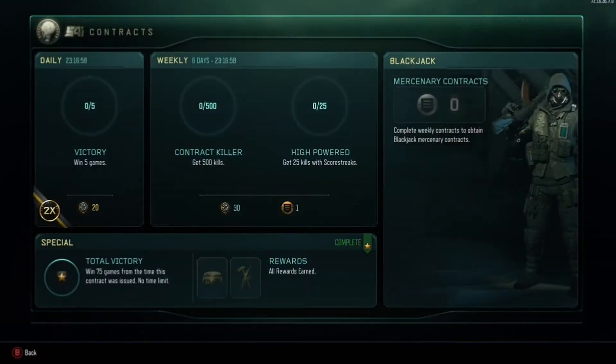This week's challenges — we have to complete two in order to get the Blackjack character unlocked for 60 minutes. The first is the Contract Killer: getting 500 kills. That is very easy but it's just more time consuming than anything.